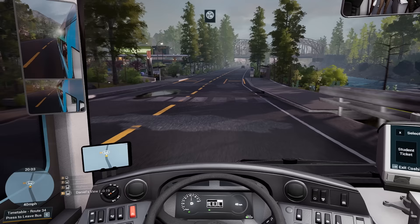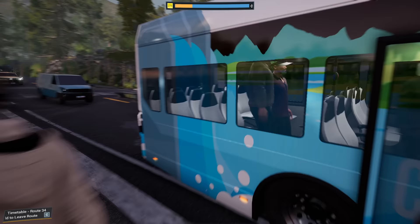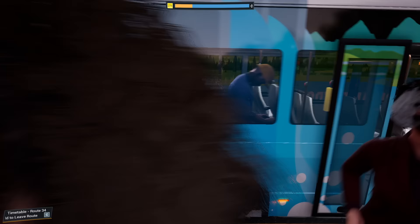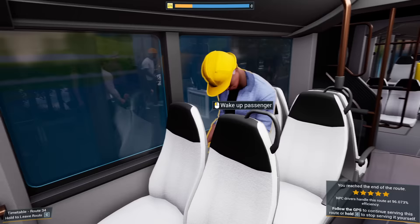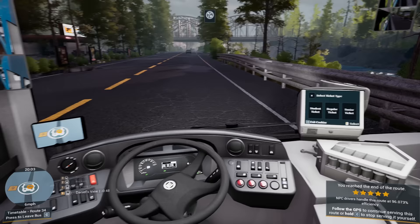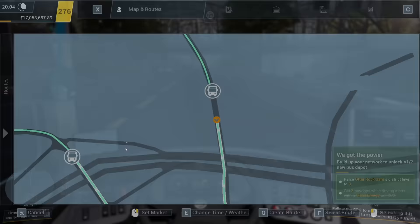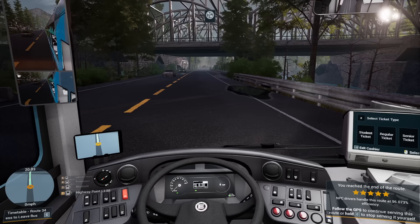Here we go — is this the last stop? Yeah, last stop. We're going to go down and wake this person up. Oh, he was a fare dodger as well. How unfortunate. Off we go again with him on the bus, because he obviously wants to go round again — he's missed his stop. There's 120... is it euros? Is it dollars? I can't remember what the currency is — it's bus sim's own currency by the look of things.